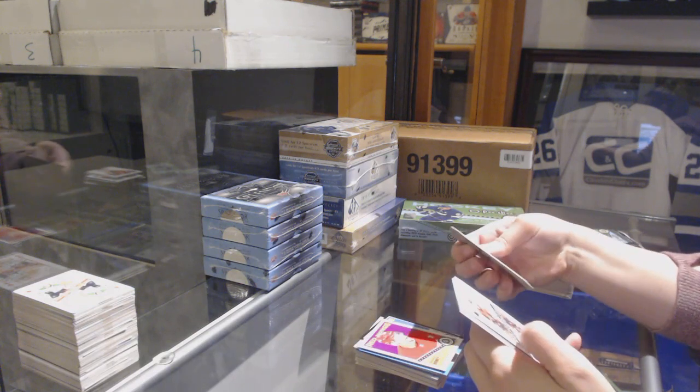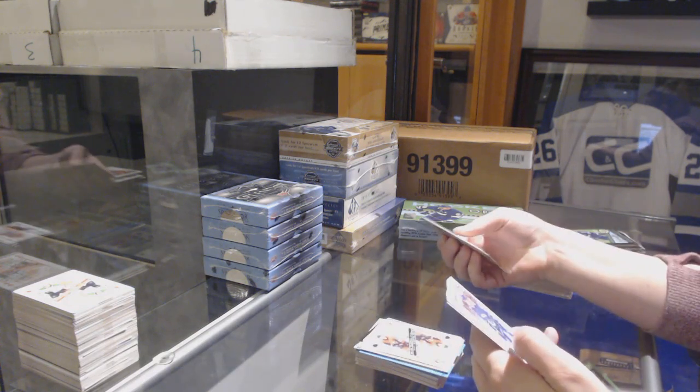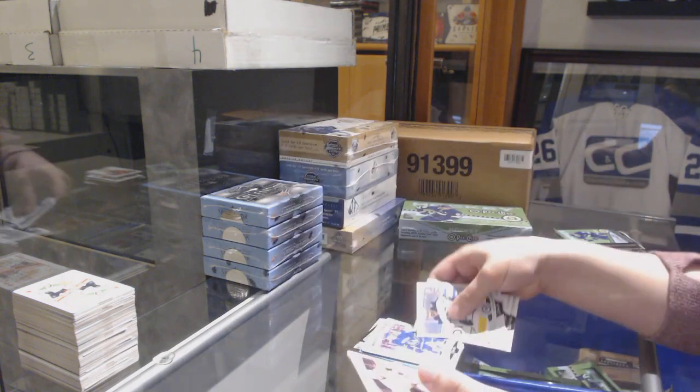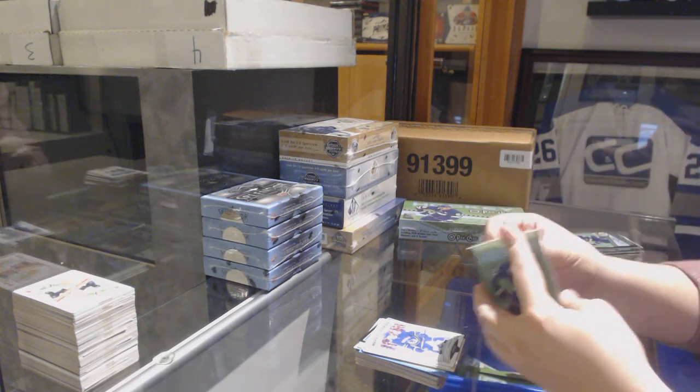Madison Bowey retro for the Red Wings, Brady Tkachuk playing cards for the Ottawa Senators, and since you said it, I.T.R. — Quinn Hughes rookie for the Vancouver Canucks. You are psychic, my friend.